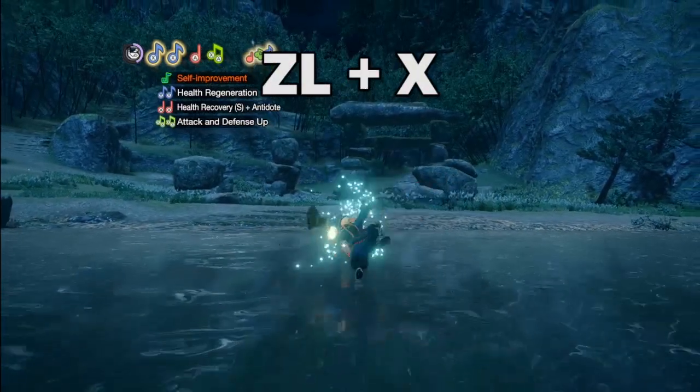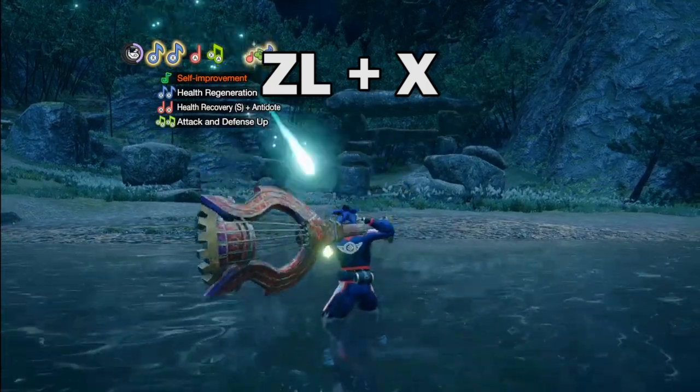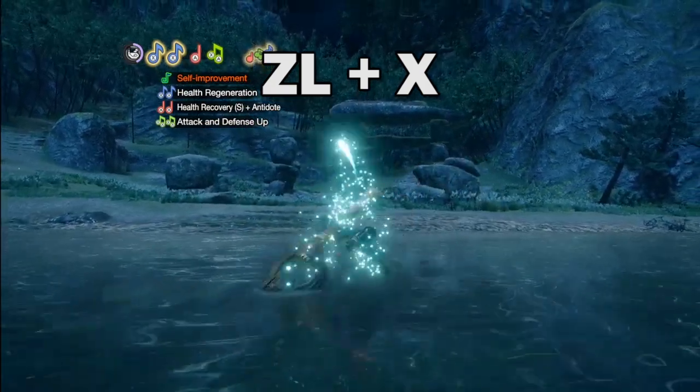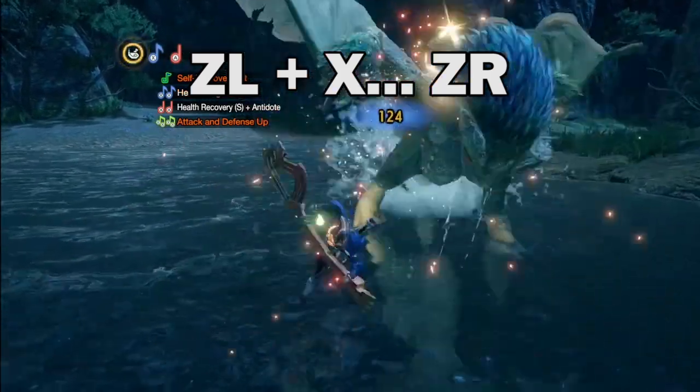Now onto Wirebug attacks. First up is ZL plus X, an attack that will have you launching forward while attacking. It can armor through some weaker attacks too. You can also play an Infernal Melody at the end of the animation by pressing ZR.